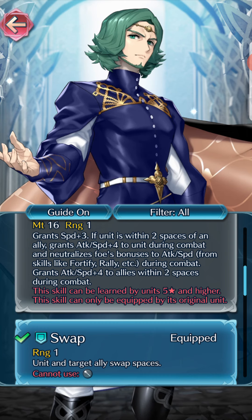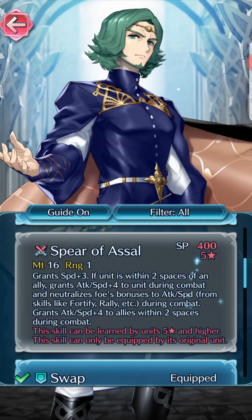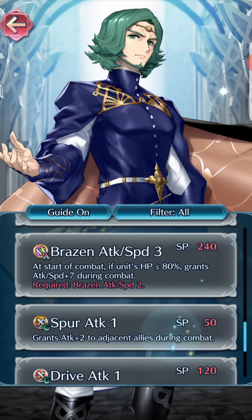If the unit is within two spaces of an ally, he grants attack and speed plus four in combat and neutralizes foe's bonuses to attack and speed — so it's similar to a Lull, except instead of decreasing their stats he increases his. And during combat he grants attack to allies nearby — that's mostly the more important part. It allows him to be a support unit as well as an offensive unit.